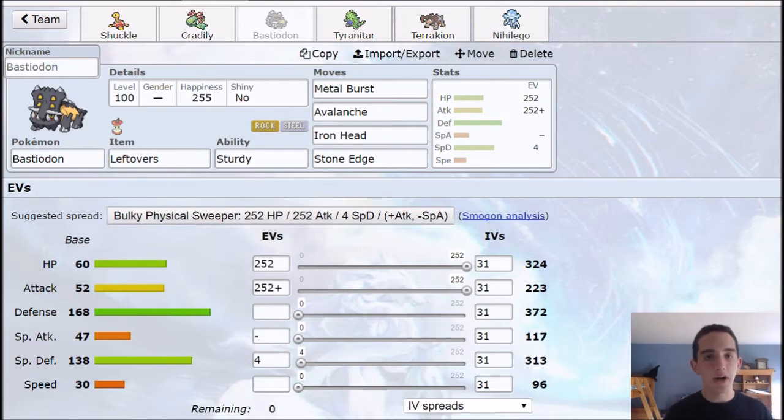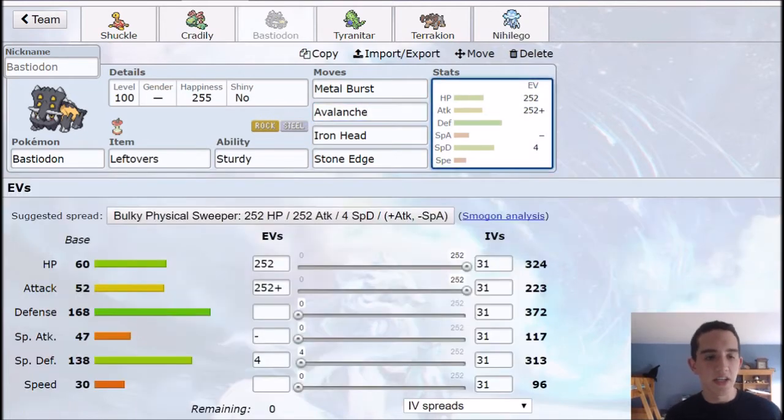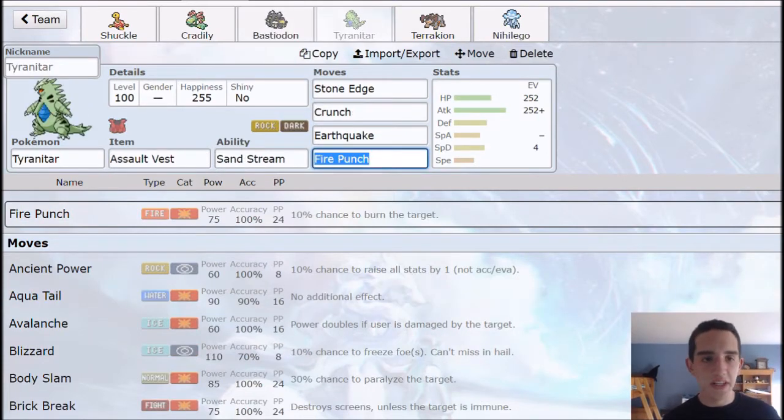The idea is that this thing is getting a Metal Burst kill — that's what it's really meant to do. If they have something that's going to use Taunt or a non-attacking move, you have options with Avalanche, Iron Head, and Stone Edge. Avalanche will do a lot of damage against Dragon types and stuff like that, and Grass teams which you might struggle against as well. Avalanche has 120 base power. The things that it will still faint to — like fighting type moves and ground type moves — it'll still faint to them regardless of what your 252 EVs are in.